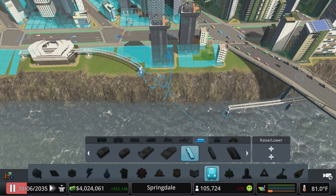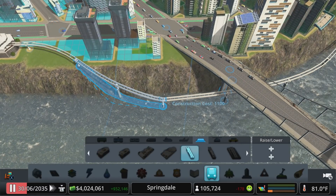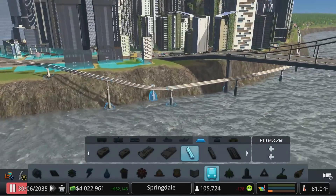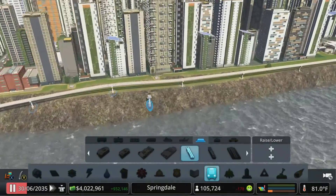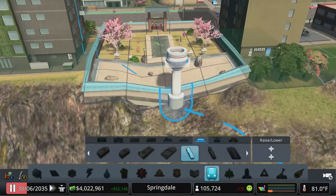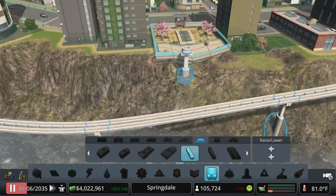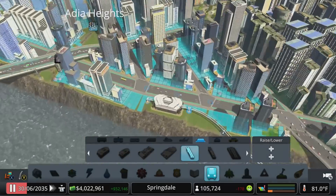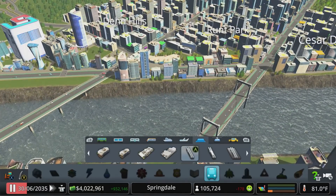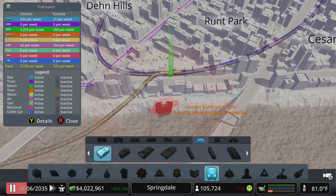I don't have to break these buildings obviously, but that works for me - nice little run under the coast. Still need to come back and fix this, but I'm too happy with that right now. So let's figure out our next stop is going to be over here in Runt Park, and we'll do the same thing - run it underneath the ridges. That looks like a good spot.